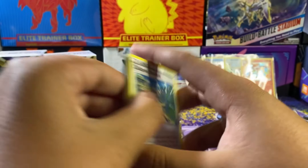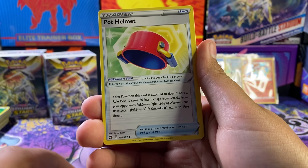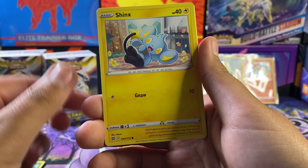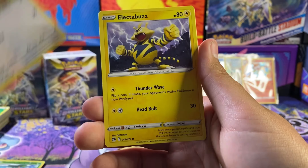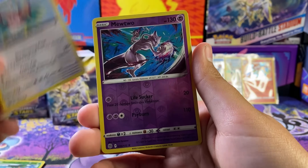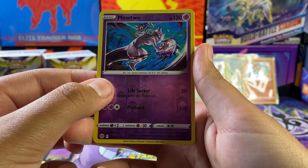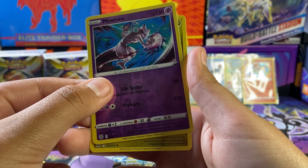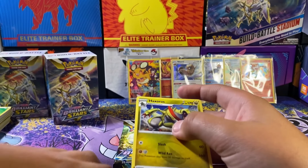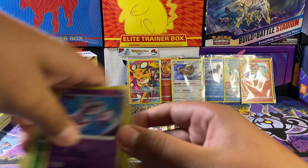Fun changing it up. Got a Collapsed Stadium, Luxio, Pot Helmet, Psychic energy, Grimer, Shinx, Budew — I like the Buzz — Lucario. No character rare here but YouTube though. Got packs of a regular rare — nothing for the first pack. It's alright though.